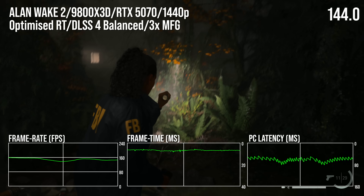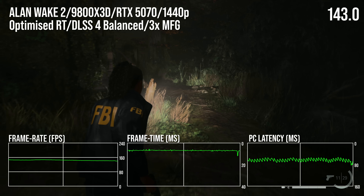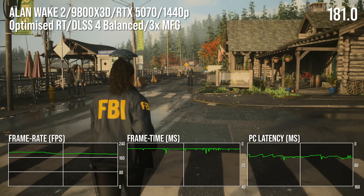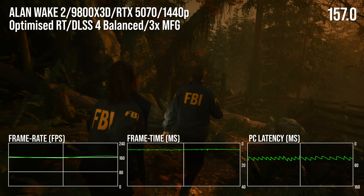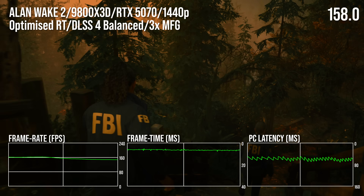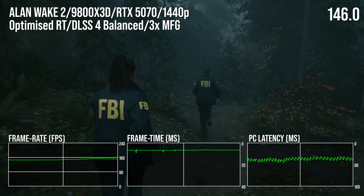By dropping to 1440p — which, let's face facts, is a better match for the 5070 — and using Alan Wake 2 with high rasterization settings and low RT with direct lighting active, I had a pretty good time, even in really heavy areas of the game like this one. With DLSS in transformer model mode at the balance settings with 3X MFG, I achieved an experience that would be a great fit for a high refresh rate 1440p screen. I used 3X MFG instead of 4X, and dialed back settings to claw back as many milliseconds as I could in terms of PC latency. At 4X, there isn't actually a huge boost to latency, but I could start to feel the controls as being a touch more sluggish, and since frame rate was already high anyway, I stuck to 3X MFG.